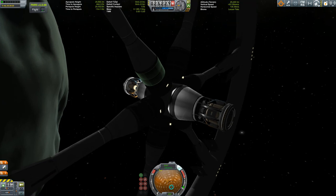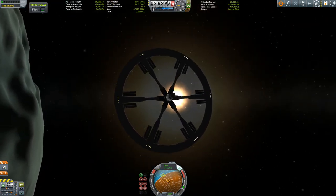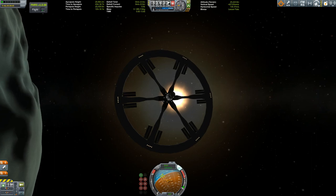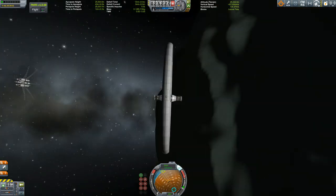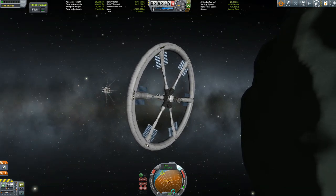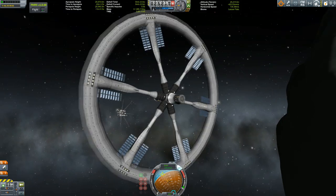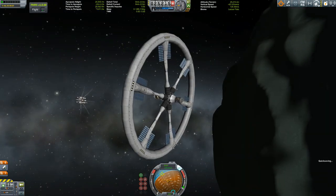And then we bask in the magnificence of our gigantic refuel station in orbit around Minmus. The cargo bays are empty — those can hold some more additional tanks in the future if I'd like to do it, but for now that's it for this episode. Thanks for watching, goodbye!